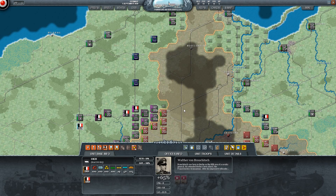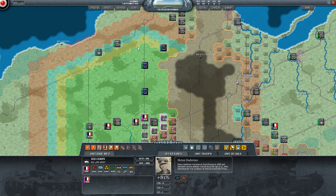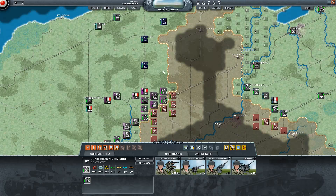This mission right here is the Case White scenario, the German invasion of Poland. You'll notice you get NATO counters and it's really intuitive. The only note I would say is that it is regimental scale. You will have some counters to move, there is also attached artillery, aircraft you have to manage, multiple levels of headquarters, flak, engineers, things like that.